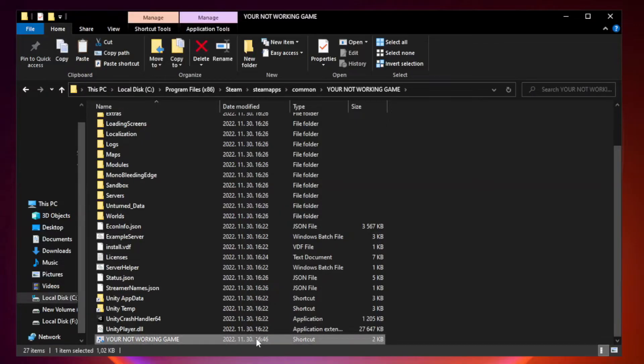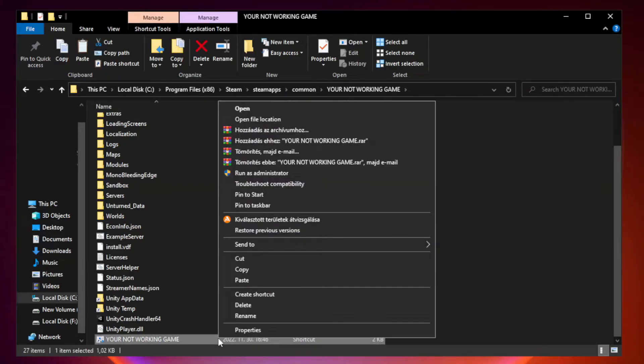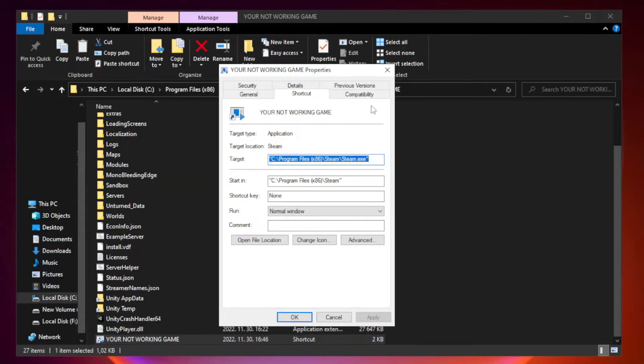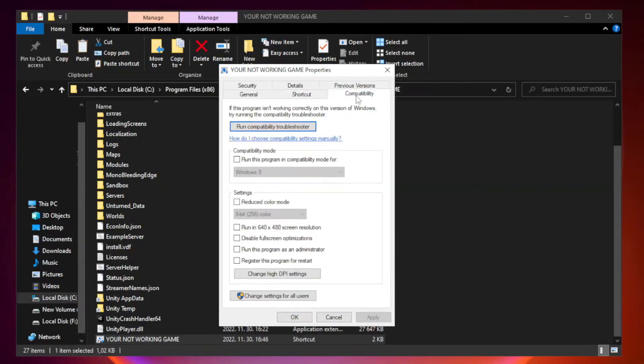Right-click the game application file and click Properties. Click the Compatibility tab. Check Run this program in compatibility mode and try Windows 7 and Windows 8. Check Disable Full Screen Optimizations and check Run this program as an administrator. Click Apply and OK.